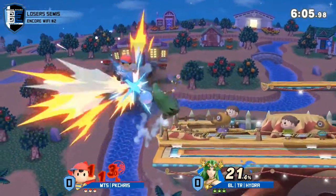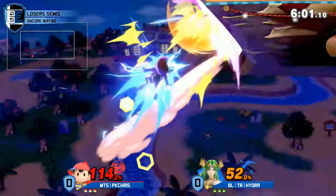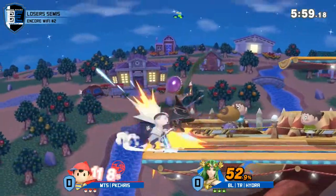Chris is trying to get in there and do some damage, but Hydra is not letting him - down tilt, back air too, coming out. Out dodging a little bit too deep. That's going to be the PK Thunder. Nicely timed tech.